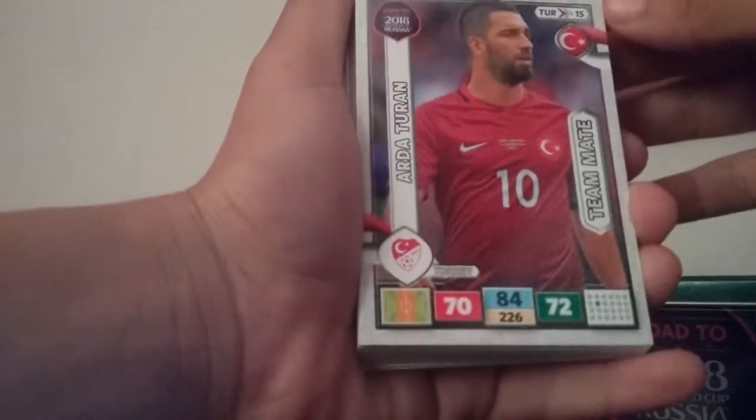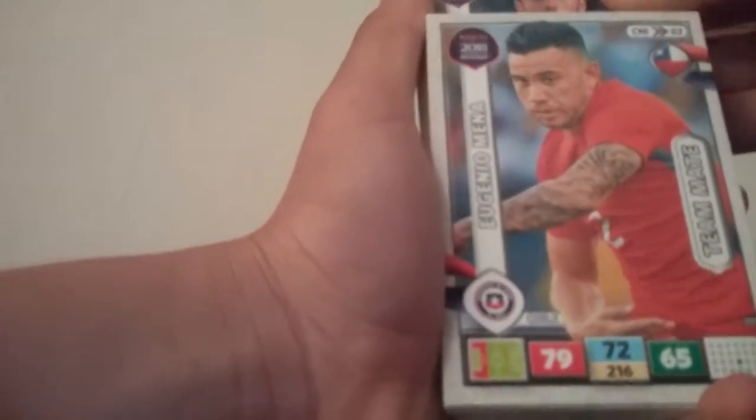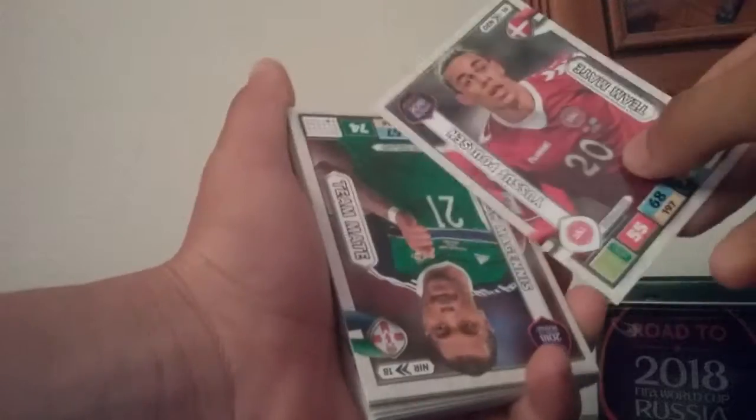Arda Turan, he plays for Barcelona. Aline Tosca, Alisson goalkeeper, another Yusuf Poulsen.